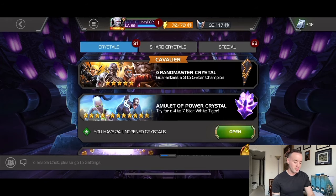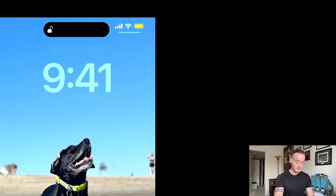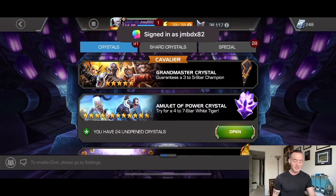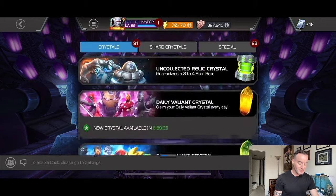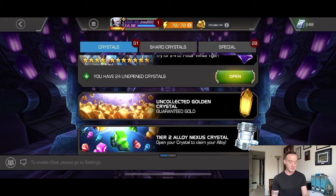Hey everyone, welcome back. Today I'm going to be opening up 24 of these White Tiger Paragon crystals. I don't think I'm going to go as hard as I did on the Bullseye crystals, because that was mainly to try to get a dupe on my seven star Onslaught, who's currently at rank three.